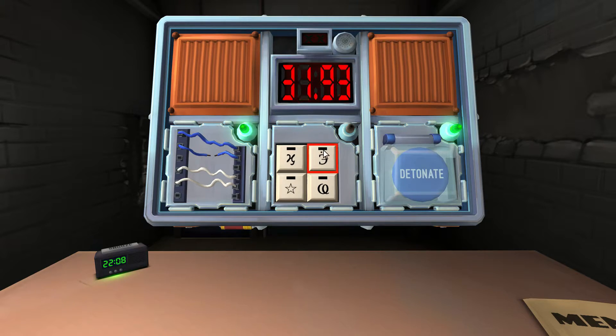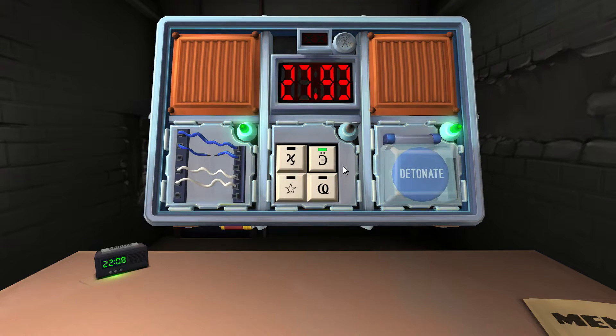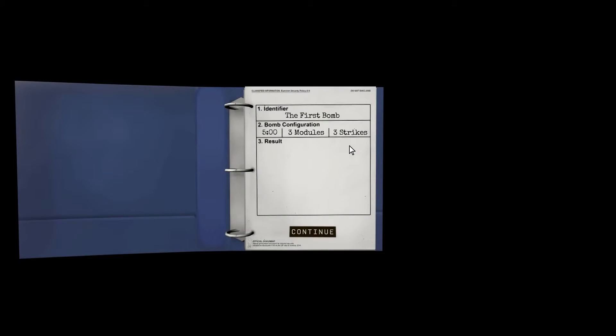C first. You want me to press the C? I press it. Do the face. It's red. Okay, do loop-de-loop next. I press it. Star? Dog. I got it! Woo! Ten seconds left! Ten seconds! Oh my God. Holy crap.